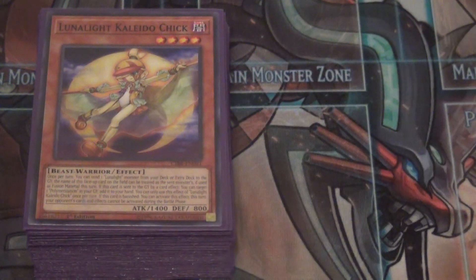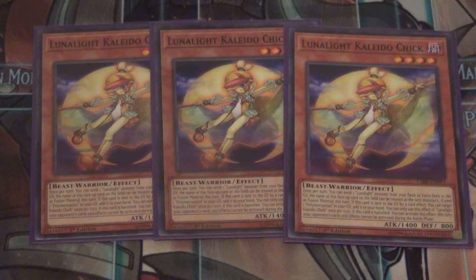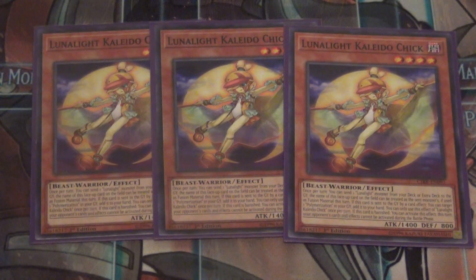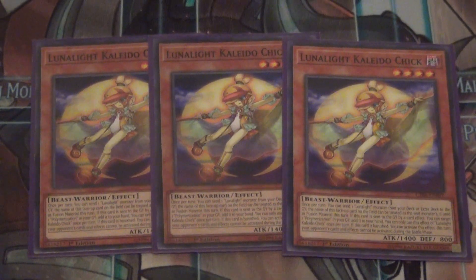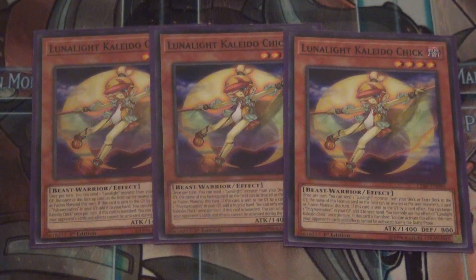Straight up best Lunalite in the deck: triple Kaleido Chick. I'm glad she finally came to the TCG, it took her long enough. Kaleido Chick is really cool, she's the new gal of the deck. Basically when she is normal or special summoned, you use her effect and send — mostly you can send any Lunalite from your deck or extra deck to the graveyard, and her name becomes that monster. Mostly you're going to send Lunalite Panther Dancer or Cat Dancer to the grave to get her effects off, which speeds up the deck a whole lot.